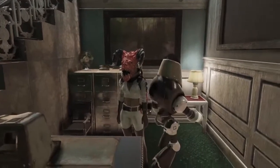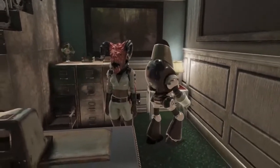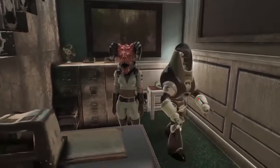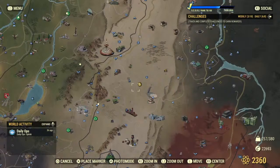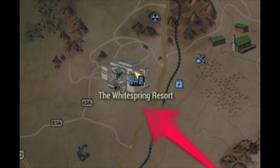I'm going to be doing this tutorial at Whitesprings. It has a boatload of locks to pick, so there's plenty of them to practice on. Whitesprings is located on the east side of the map, about the middle, over by the railroad right here, as you can see in this image.